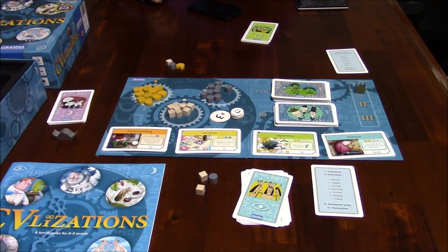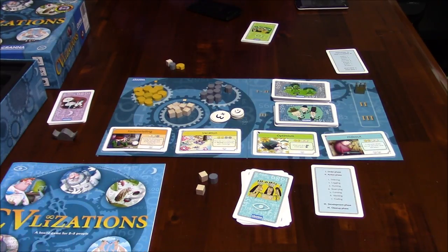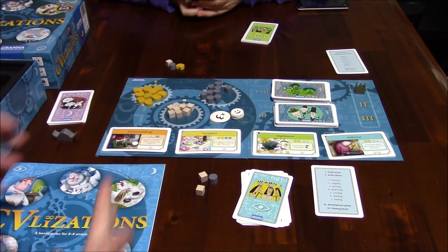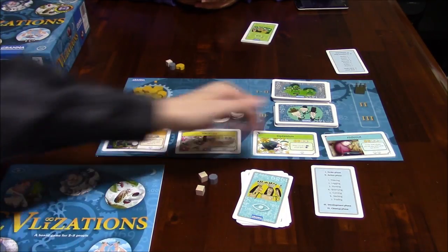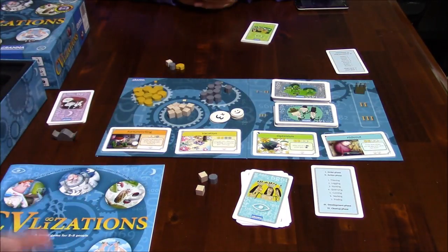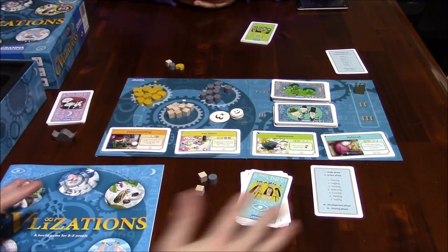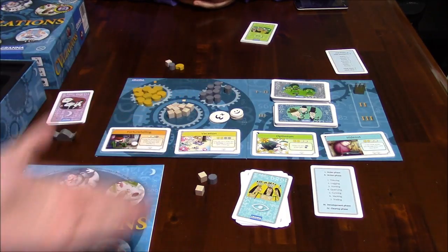If you've played the game CV, you'll be somewhat familiar with how everything looks. The art style is very much the same, but the gameplay is a little different. If you've played Civilization 1 through 6 on the PC, you might sort of get an idea of what's going on here. There are 3 different eras and you're going to be getting cards throughout these eras. The player with the most happiness points will end up winning the game.